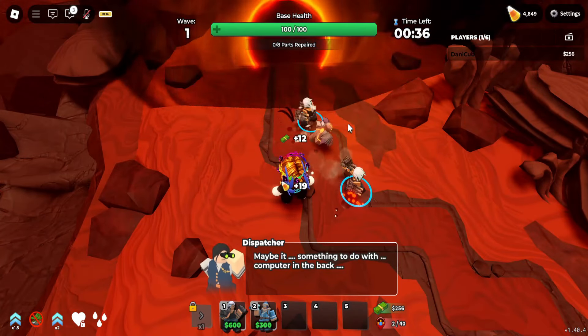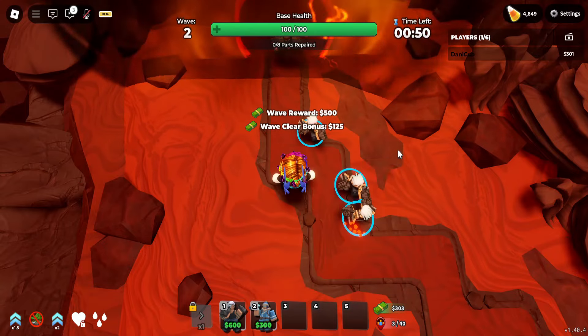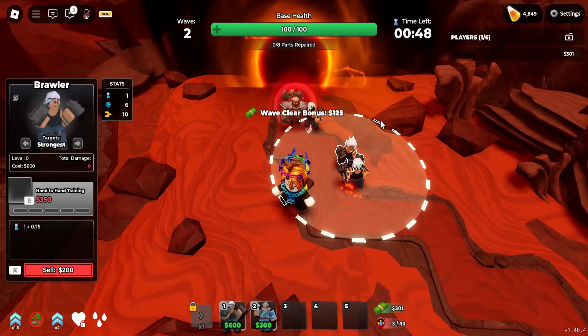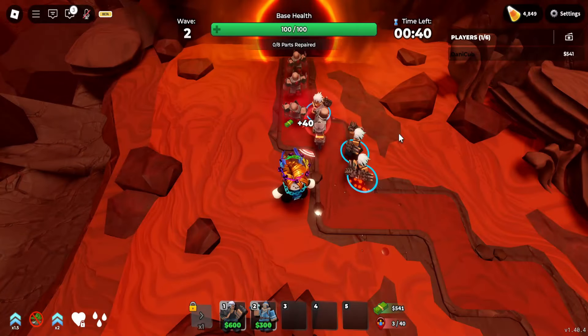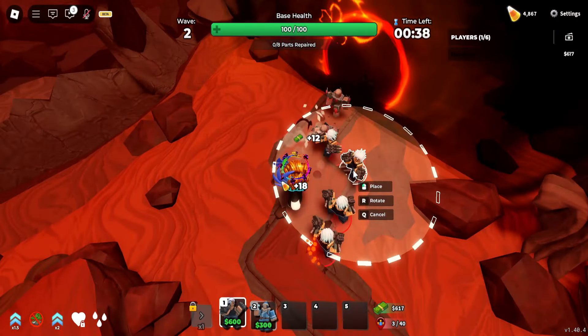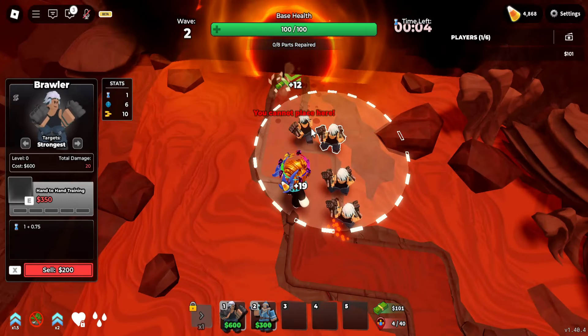Once all the mobs on Wave 1 die, you should get a bit of a cash bonus, and then you can place a Brawler right here and set it to Strongest just like the rest. A little while after that, you'll get some money from the mobs, so you'll need to put one Brawler next to this one and set it to Strongest.